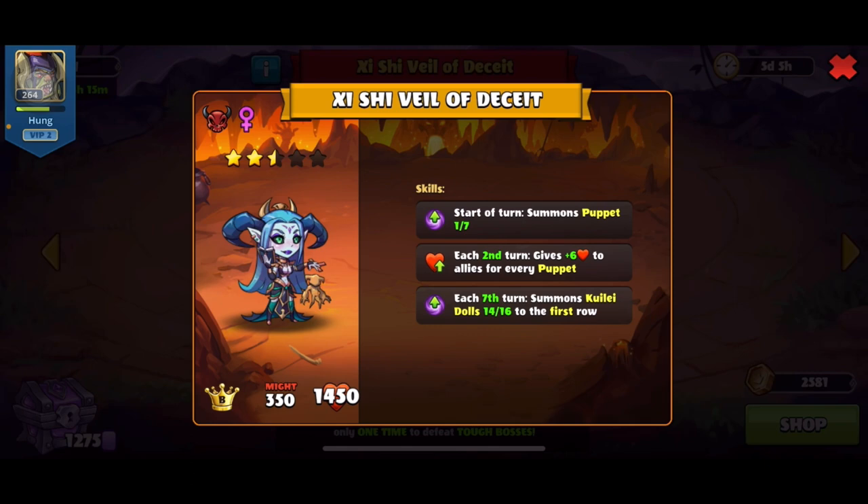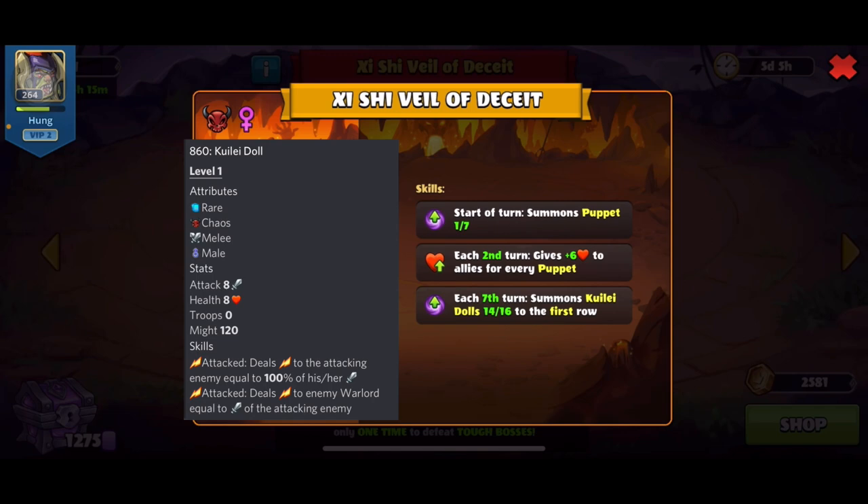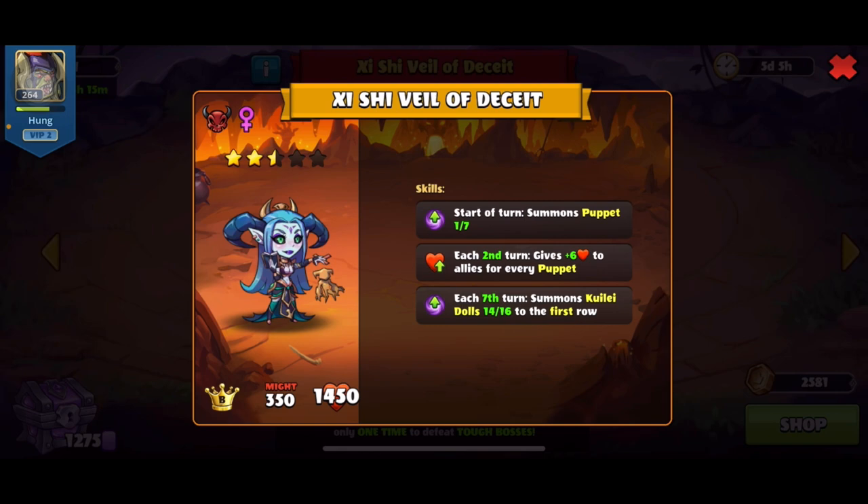The last skill is that each seven turns it summons Kool-Aid dolls with 14 to 16 HP to the front row. These dolls have two abilities: the first skill deals 100 damage back to any attacking enemy, and the second skill deals damage equal to the attacking enemy's damage to your wall as well. I suggest using a warlord like the pirate and avoiding attacking these dolls directly — instead, use pentagram to deal area damage to the Kool-Aid dolls since they only have around 16 HP, which is pretty low.